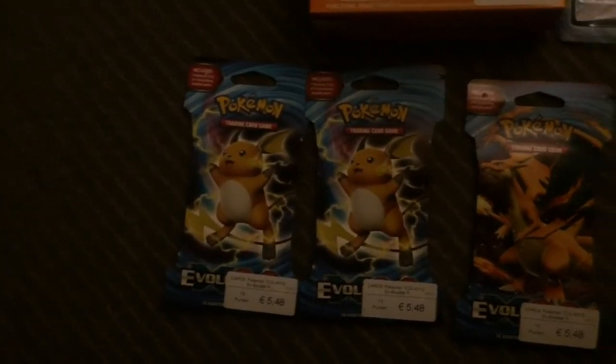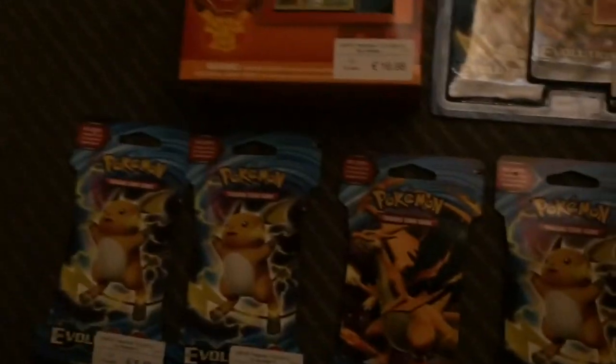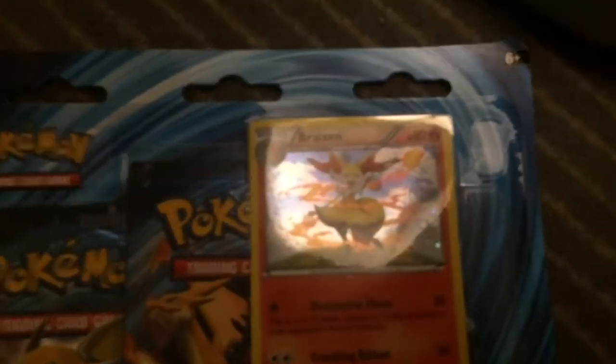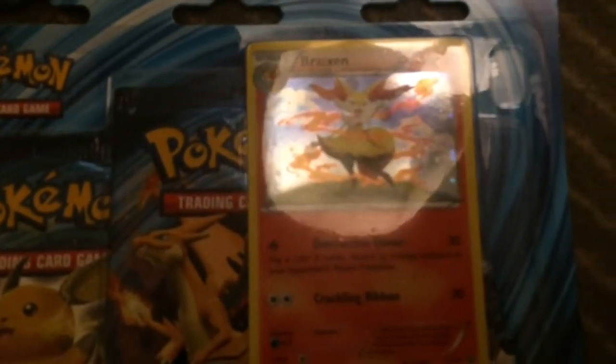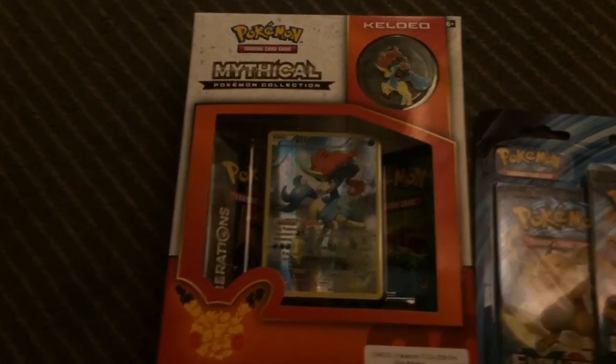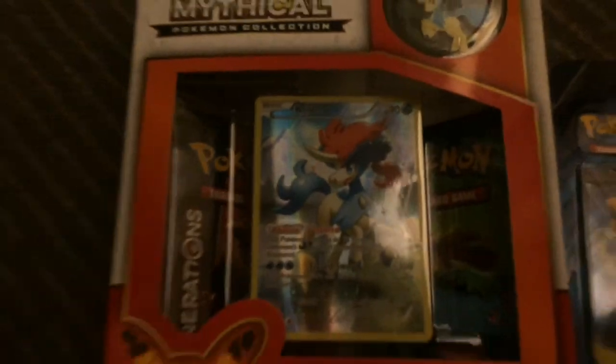We're going to open these five beast-looking Evolution packs, and we also have a bundle of three Evolution packs with on-front a Breaks and reverse holo, and then we have this mythical Pokemon collection pack with a Keldeo up front, also fully holo. So let's open these beast packs.